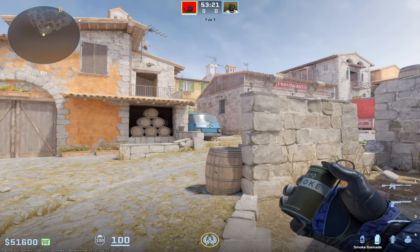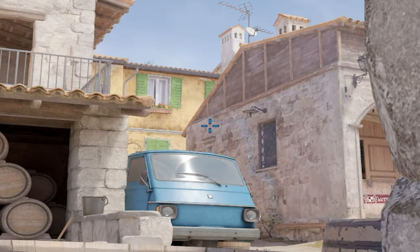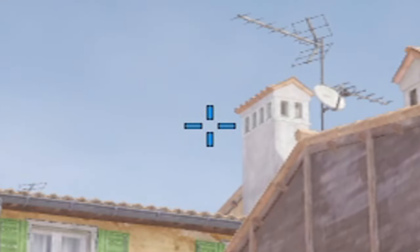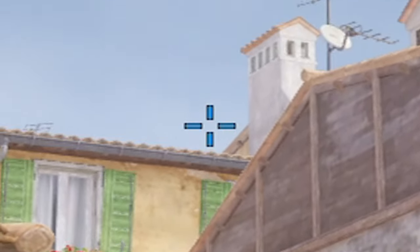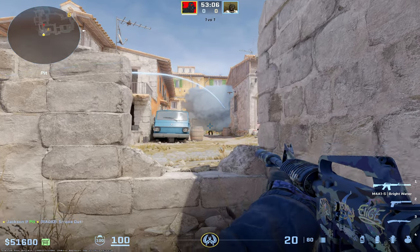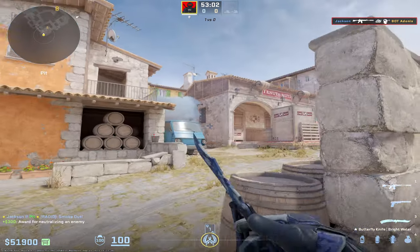Moving on to Inferno — this is what I consider to be the most powerful one-way smoke for Inferno. You get stuck into this corner, crouch, come up from the very top center of this shutter, move your crosshair up to where it lines up with these windows, straight up, and do a simple left-click throw. It's going to land right into this window, and as you can see, a very, very lethal one-way smoke on anyone crossing over towards Patio.